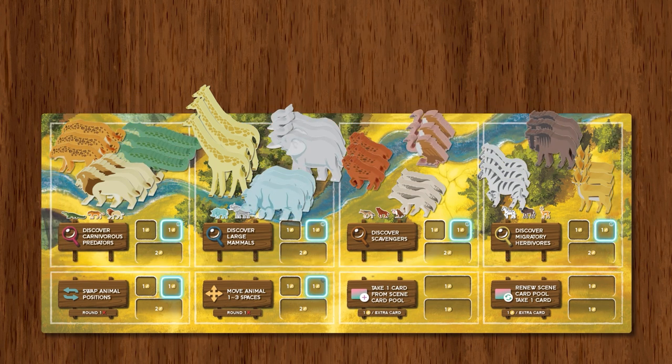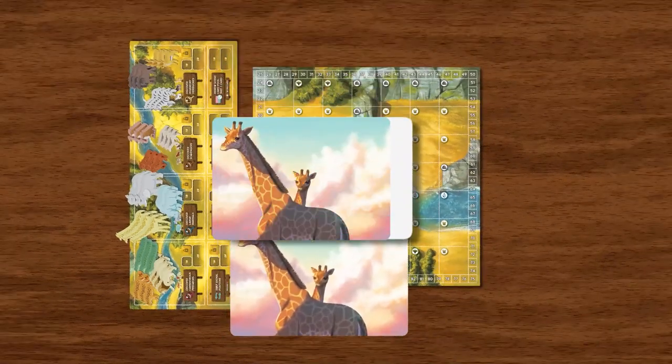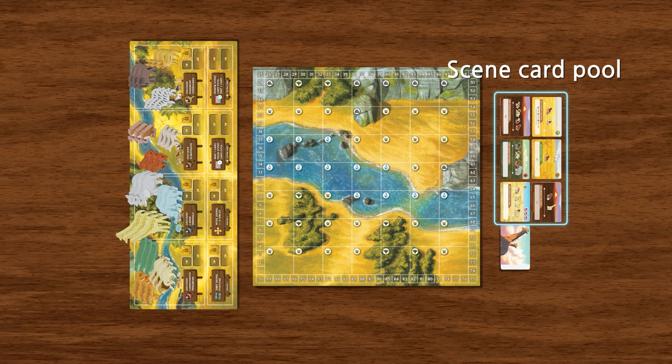Cover the extra action spaces using the lock tokens according to the number of players. Shuffle the scene cards and place the deck face down.